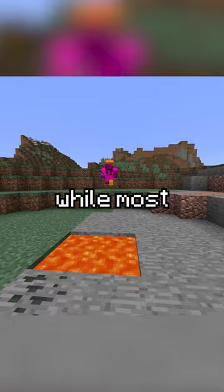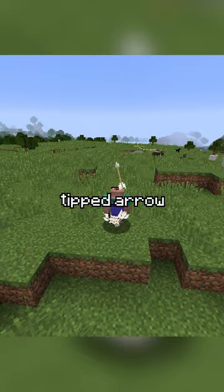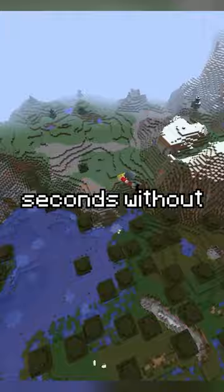While most tipped arrows are not very useful, one in particular has a unique function. If you shoot yourself with a tipped arrow of levitation and fly up using an elytra, you'll be able to soar to the height limit in a matter of seconds without needing the use of fireworks.